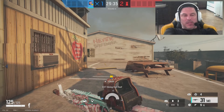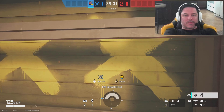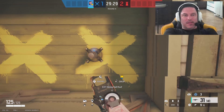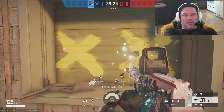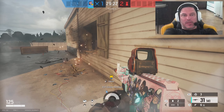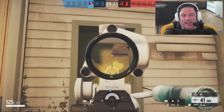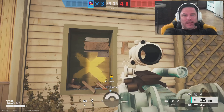Next, Fuse. I'm going to use Fuse to clear out anything that's there — whether it's bear traps, whether it's Lesion gadgets, it doesn't really matter. We're going to clear it out. He's going to bring a soft breach to be able to do the wall. I'm also going to have Capitao bring the sidearm piece in case the wall's muted.